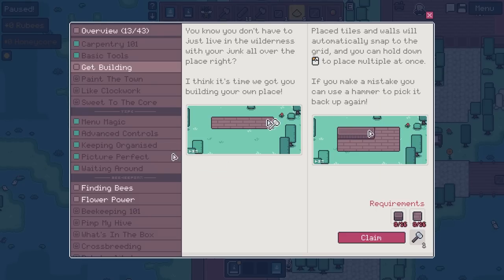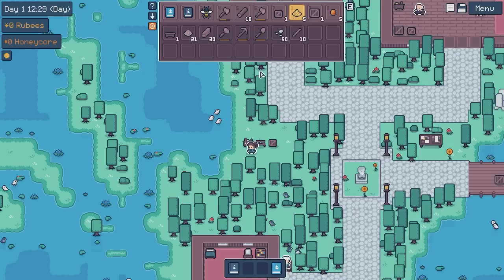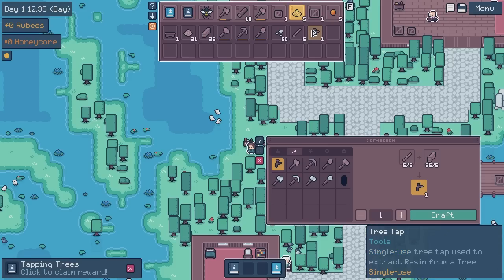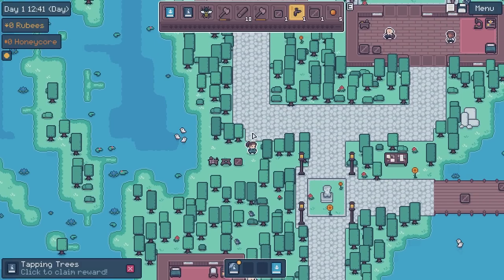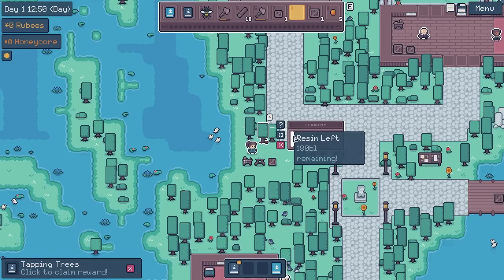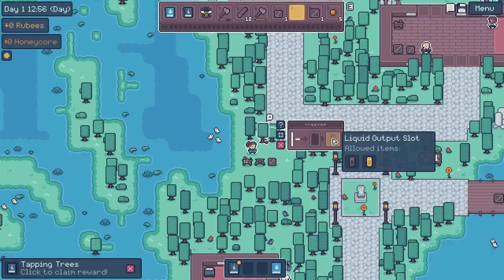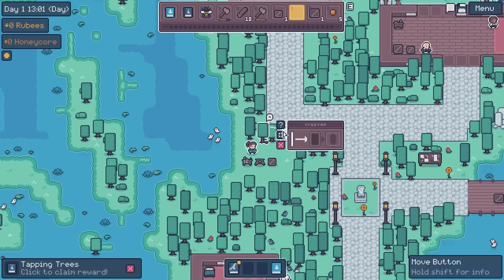I do want to grab that tree tap, because I can get that going straight away. The early game is going to be a lot of going back and forth to the guidebook, because it feeds you this information fairly gently. Let's make that first — these are single-use tree taps used to extract resin from a tree. Once a tree has been completely tapped of its resin, it never regenerates. This bar here is the amount of resin that's in the tree, and this is the liquid output canister you need.